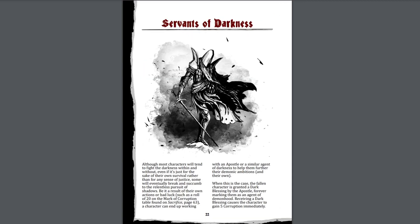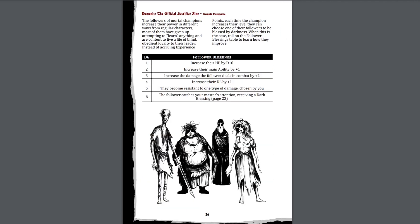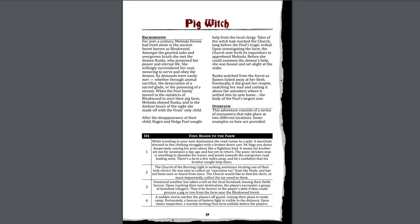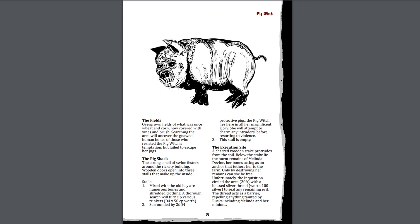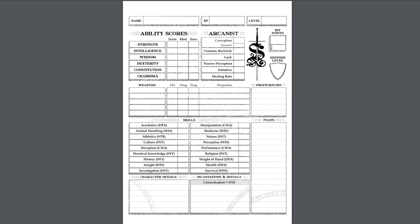The Servants of Darkness section fleshes out characters who begin to succumb to the darkness within. It includes dark blessings and details various demonic thralls, a steed of darkness creature, and demonic artifacts that may be discovered during play. Rules for followers are included that can be attracted to a demonic individual once they have embraced the darkness, as well as blessings that their followers can get. There's even a table of adventure seeds for characters on the track to become apostles. The final section of issue two is the Pig Witch — an adventure containing a series of encounters around a farm tainted with evil, with rules for encounters in the surrounding woods and stats for various adversaries including pig beasts, dark inquisitors, pigs in general, and the pig witch herself, as well as her curses. This issue finishes with a character sheet focused on Arcanists, including a spellcasting sheet.